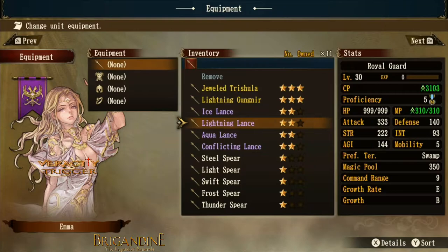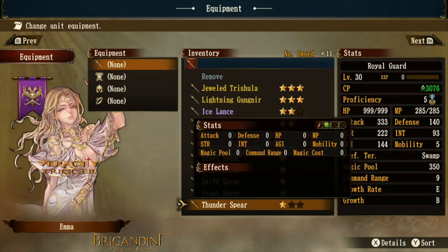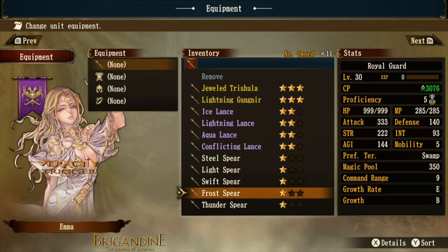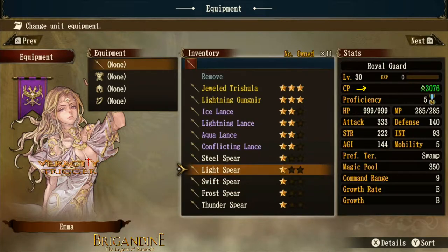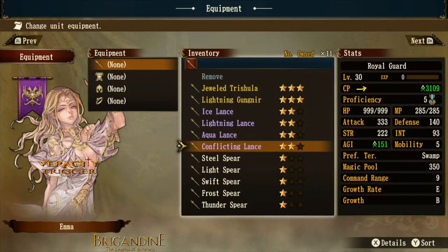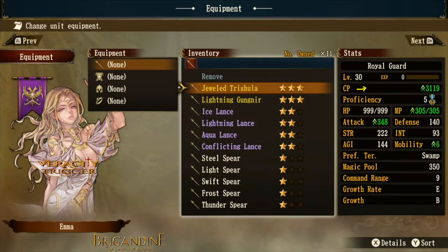Let's go over what each of these spears does. If we give her a spear, you'll notice the CP value in the top right changing as we move through the spears — the game is denoting how powerful each spear is compared to the others. The ones at the bottom are weaker, and as we move up into purple and yellow, you can see a much bigger change.